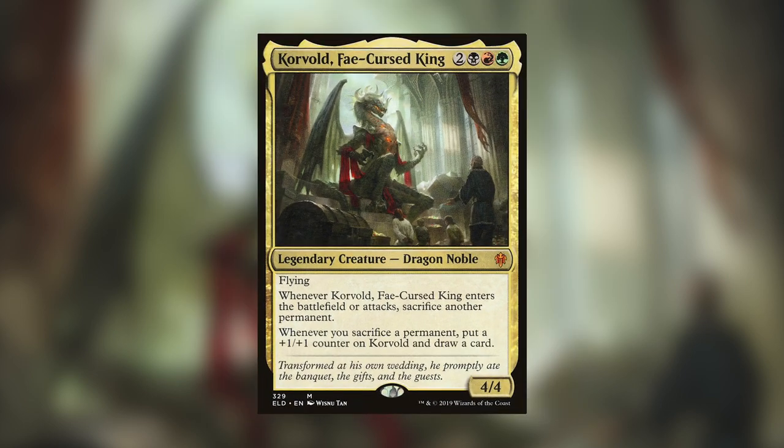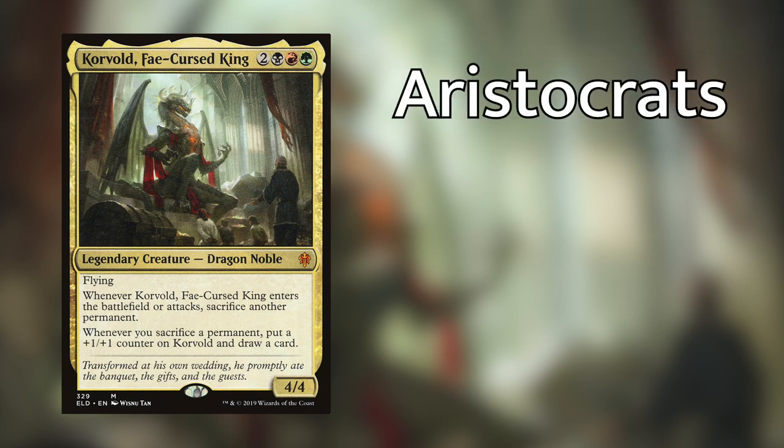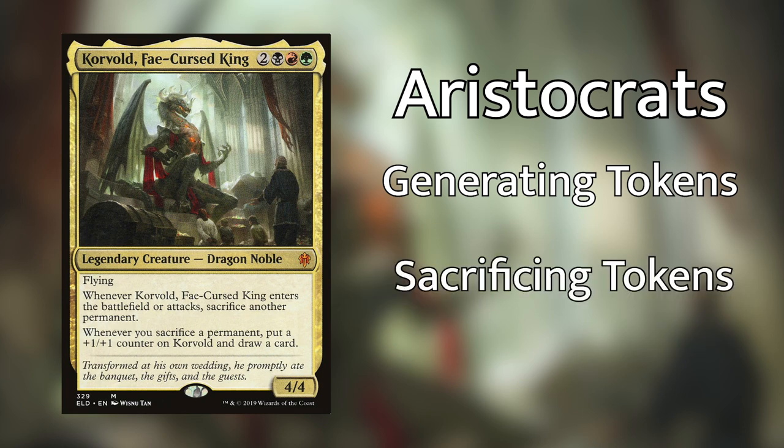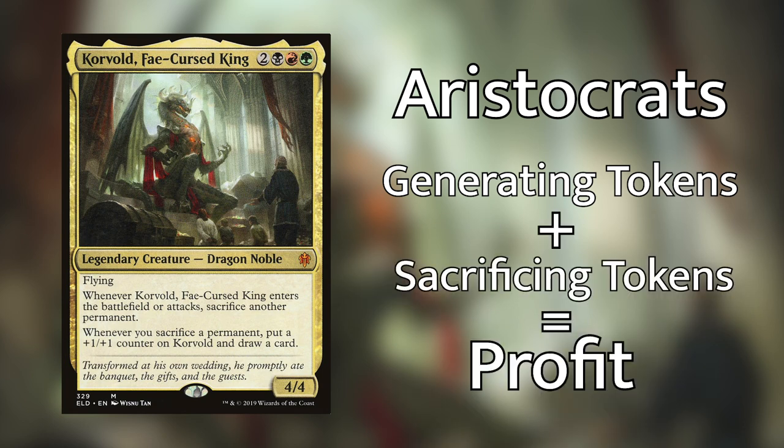So at first glance, it might seem like a big drawback to sacrifice a permanent whenever Korvold enters the battlefield or attacks, but that second ability — whenever you sacrifice a permanent you draw a card and put a plus one plus one counter on Korvold — definitely gets out of hand. I have drawn anywhere between five to 20 cards in one turn. That downside with the right build around could actually be turned into an upside. The strategy I've chosen is an aristocrat strategy: we are generating tokens, both creatures and non-creature tokens, to sacrifice for incremental value or a lot of value all at once.